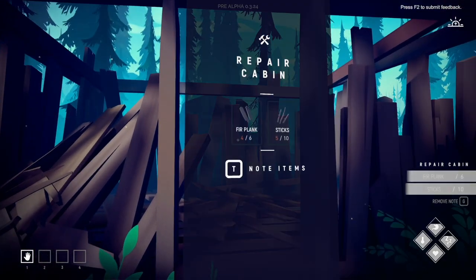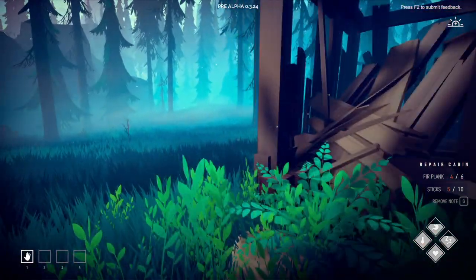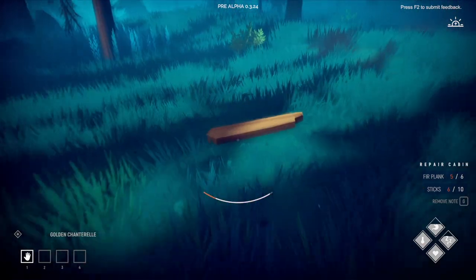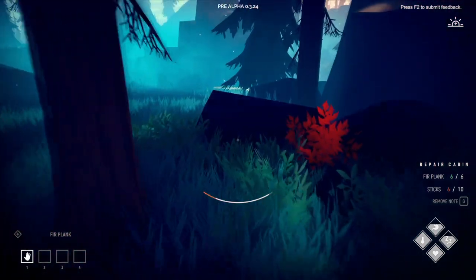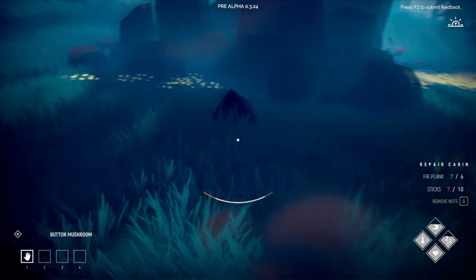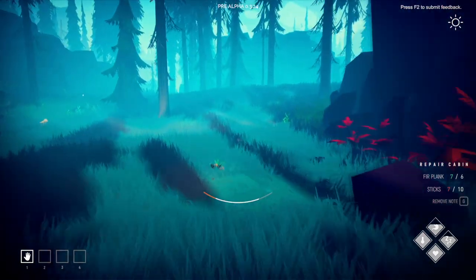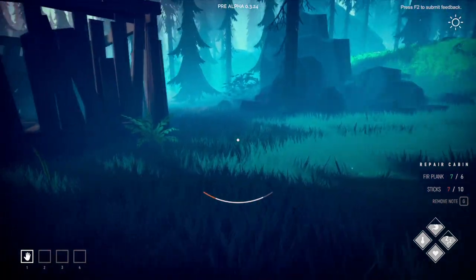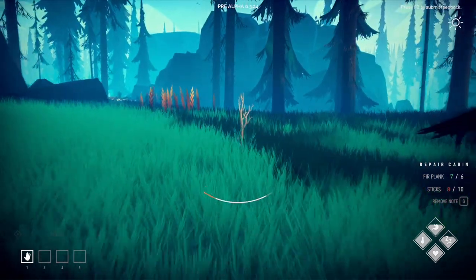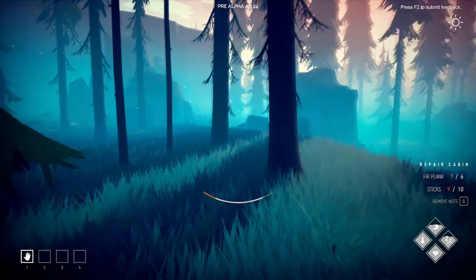It looks like we need fur, planks, and five out of ten sticks to get the cabin going. We definitely need to find a lot more stuff. I wonder if we have a backpack with a carry limit — let me grab all the sticks. There we go: nine out of ten, just need one more. I think I can see them over there.